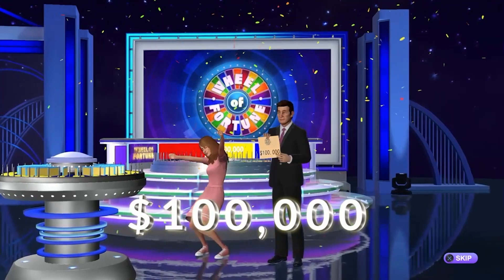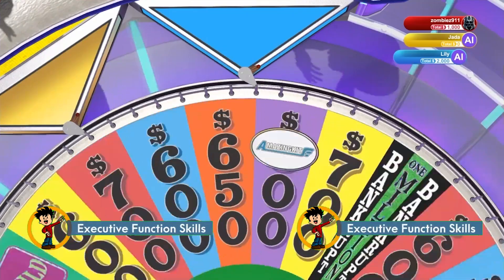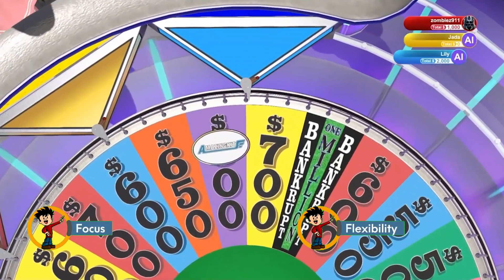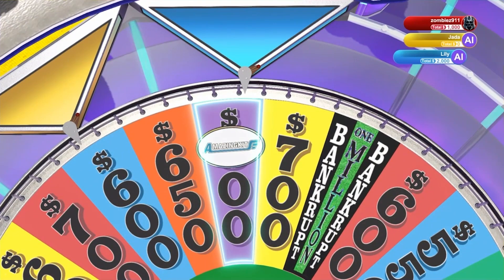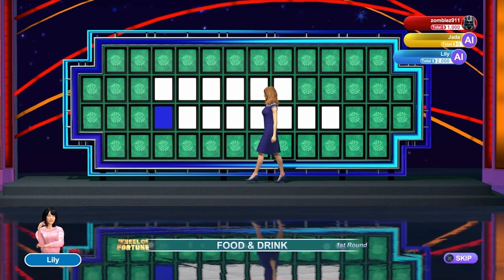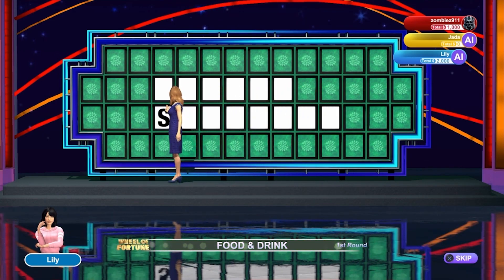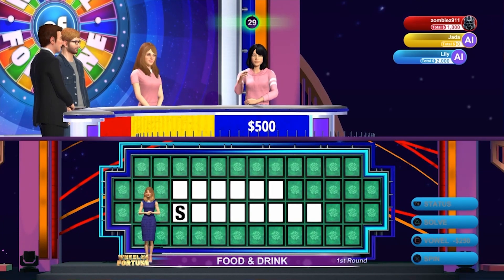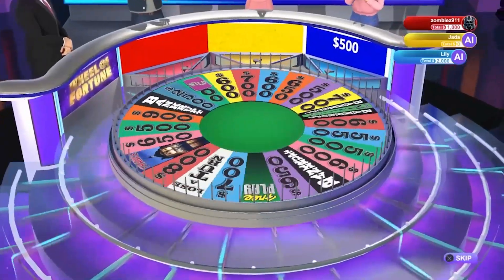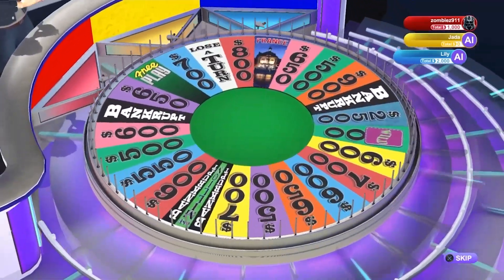Sounds awesome, right? Wheel of Fortune is a great place to practice your focus and your flexibility skills. You are at the mercy of the almighty wheel and you have to keep up with the other contestants in order to come out on top. You have to keep your focus on what is happening in the game and quickly give your answer. You also need to be flexible because this game is going to make you second-guess yourself and wonder what the answers are going to be. You need to be flexible and start thinking of possible answers and letters that could be used.